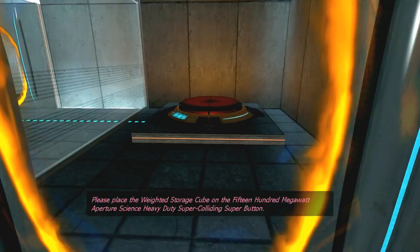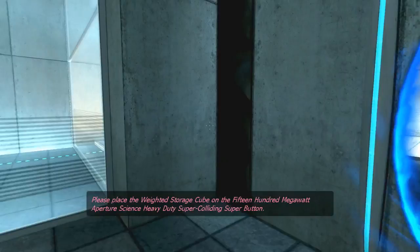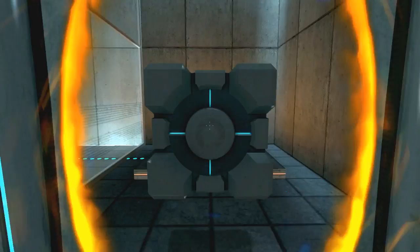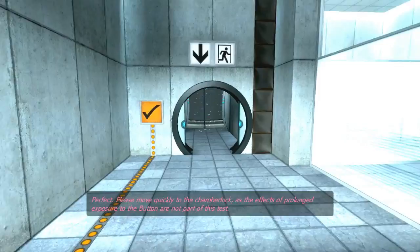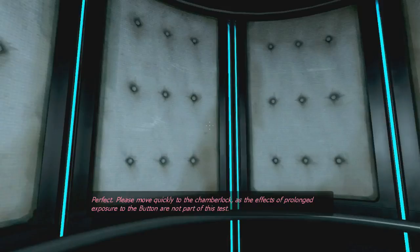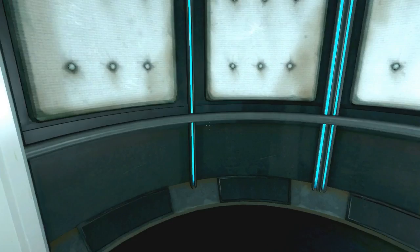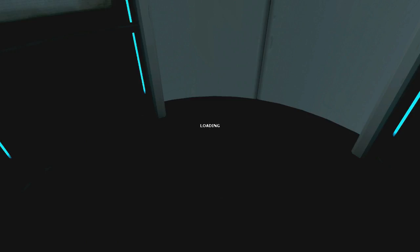Please place the weighted storage cube on the 1500 megabot Aperture Science heavy duty super colliding super button. I like it. No, gimme that. I'm good at this game. Perfect. Please move quickly to the chamber lock as the effects of your own exposure to the buttons are not part of this test. This elevator, it's circular. I don't know if you guys noticed that. It's actually more of a cylinder.